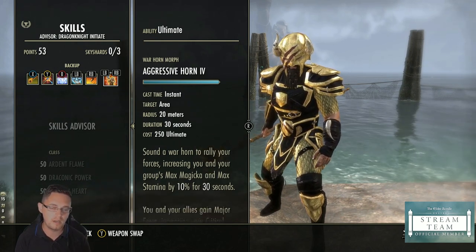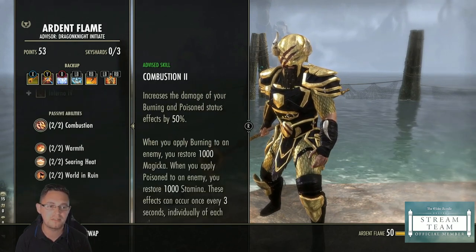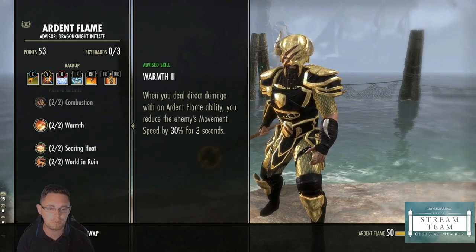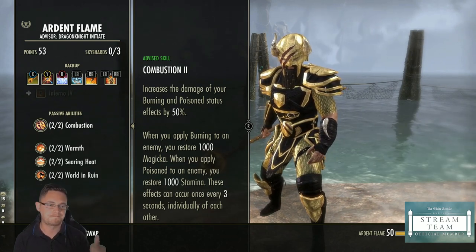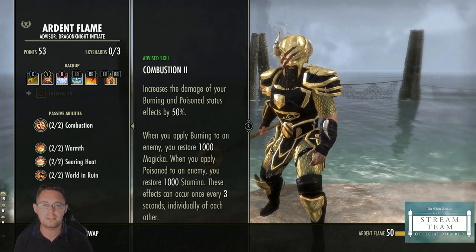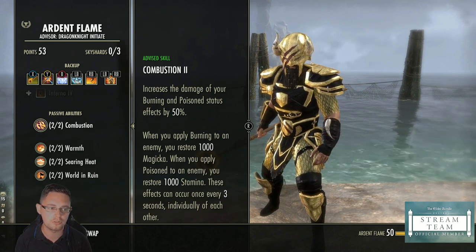For passives, in Ardent Flame you only really need the Combustion passive — unless you're using skills from that skill line. When you apply burn to an enemy you restore 1,000 magicka; Unrelenting Grip can proc the burning effect, giving you magicka back when you cast it. The poison on the enemy gives you 1,000 stamina back from your one-hander enchant. So you proc both parts of the Combustion passive, which is very useful for sustain.